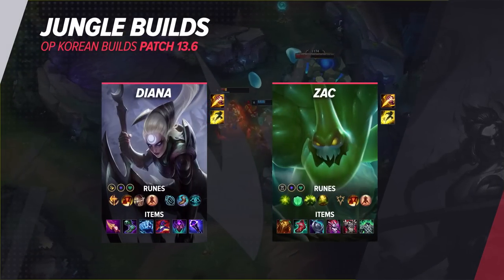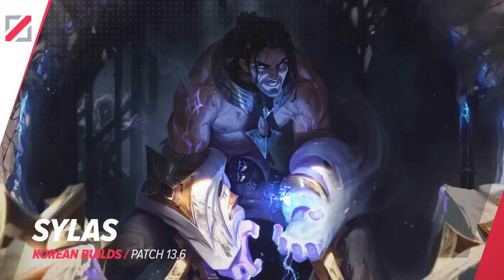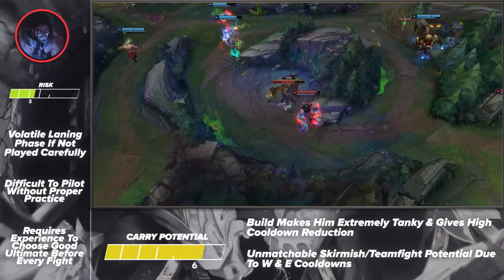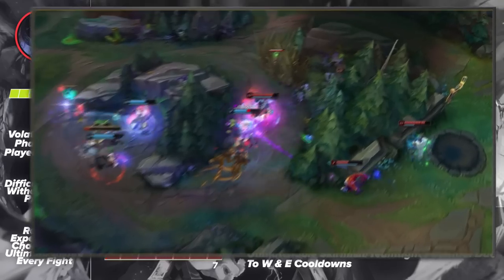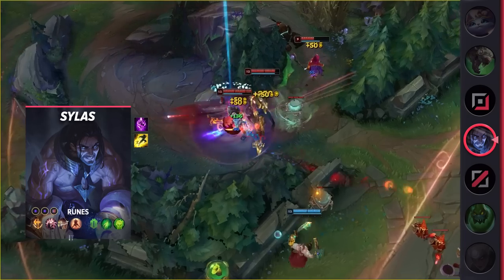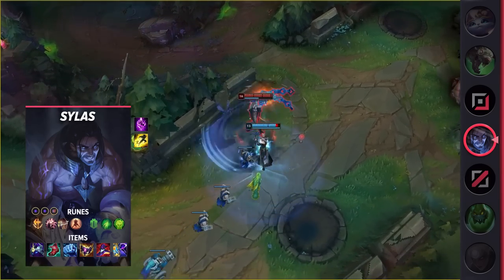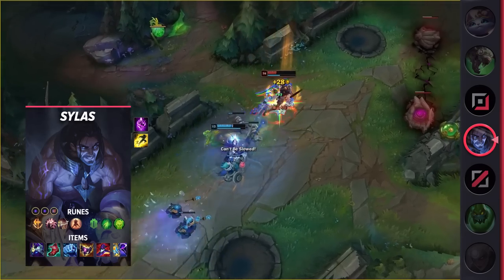Taking us into the mid lane, we've got Sylas. Sylas is a champion that is only as good as his W cooldown is. That being said, the changes to Cosmic Drive alongside some tanky items have turned him into an unkillable monster. Sylas thrives at skirmishing early on and using the enemy's ultimate to tear them apart. Should they ever dare to pick Malphite, you'll quickly see their Jinx disappear in the blink of an eye. While he can be relatively challenging to play due to his high mechanics and necessary decision making, his power makes him worth learning. If you're looking for a mage that loves to play like a bruiser, make sure you try out Sylas.